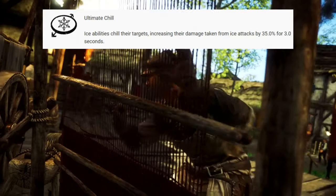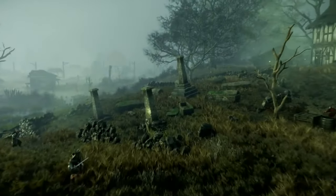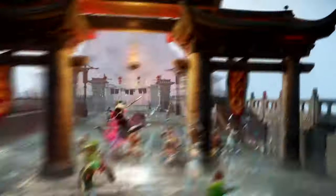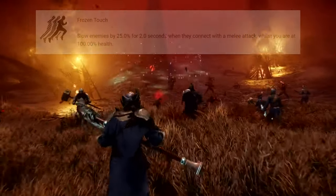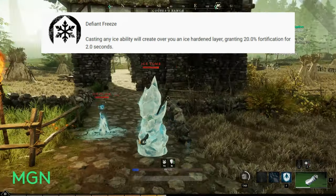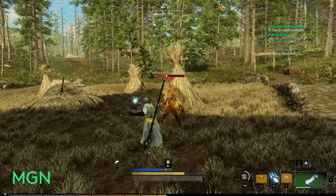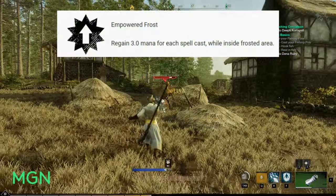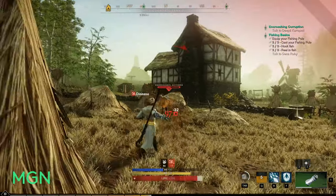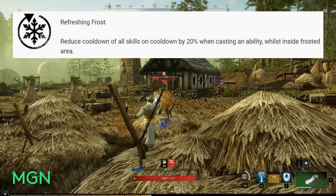Ultimate Chill: ice abilities chill their targets, increasing damage taken from further ice attacks by 35% for 3 seconds. Blocking Stamina: blocking with the Ice Gauntlet will convert mana to stamina when hit — 3 mana to 15 stamina. Frozen Touch: slow enemies by 25% for 2 seconds when they connect with a melee attack against you while you're at 100% health. Defiant Freeze: casting any ice ability creates an ice hardened layer granting 20% fortification for 2 seconds. Quick Frost: increased movement speed by 10% whilst inside your frosted area. Empowered Frost: regain 3 mana with each spell cast whilst inside a frosted area. Refreshing Frost: reduce cooldown of all skills by 20% when casting any ability whilst inside your frosted area.